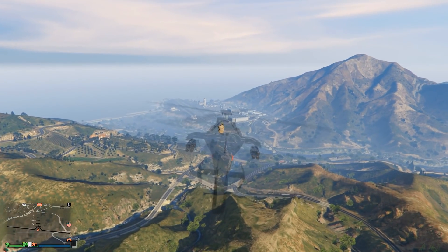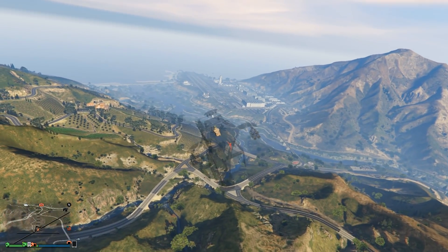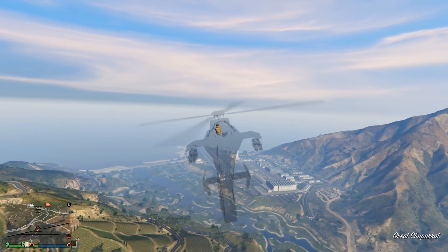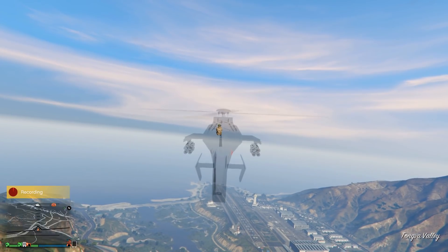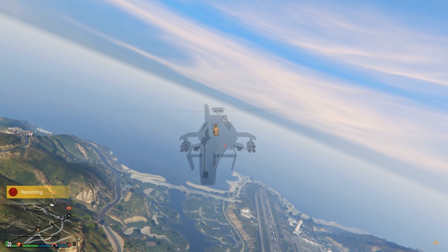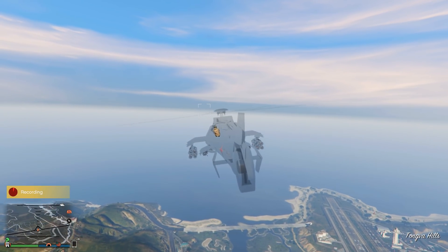Finally, I'm not too sure how important this is, but you'll see this in the gameplay in a few moments. When you're close to the ground, you'll notice your aircraft will no longer have a shadow when you do this glitch. All you'll see is a shadow for your character sitting in the pilot seat. Kind of a weird thing, but there we go.